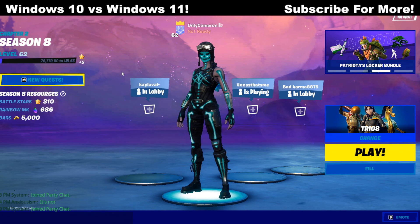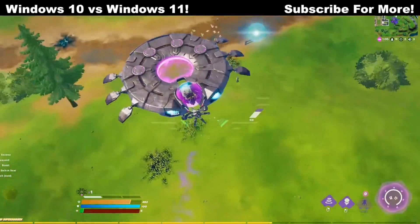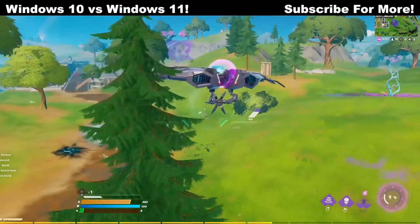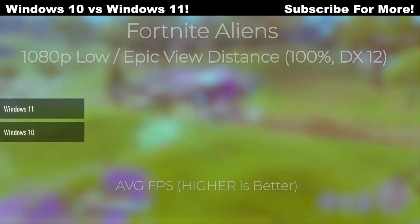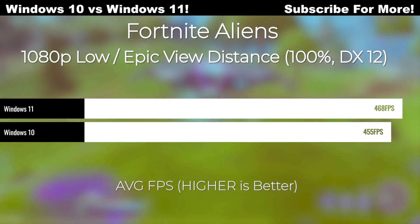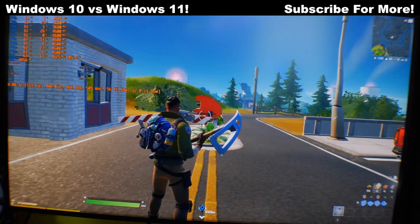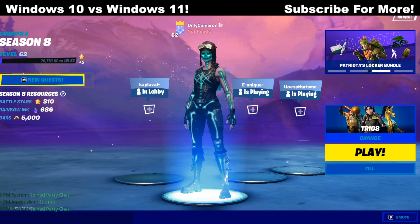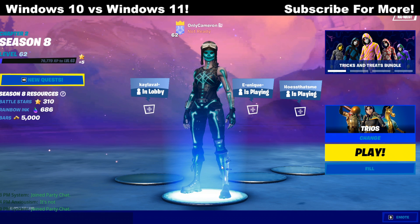Now I'm going to show you guys the performance benchmarks in Fortnite — Windows 10 versus Windows 11. This was tested by Yes Tech City, a tech channel that compared both using the same hardware, only changing the operating system. The results are actually very surprising. They ran it on DX12, and you can see there's about 5% higher FPS on Windows 11 at max quality 1080p. The 1% lows are also 13 frames higher, which is a huge improvement. So the quality of performance is actually notably better on Windows 11, and for that reason alone it might be worth trying out.